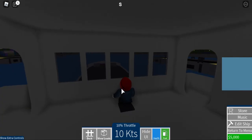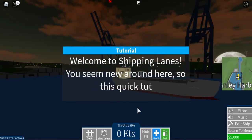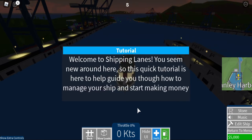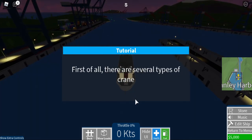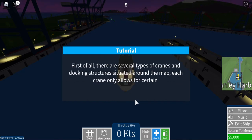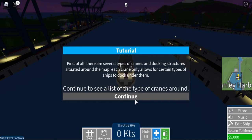Let's do the tutorial! Welcome to Shipping Lanes, you seem new around here. So this is a quick tutorial — it's here to help you guide around Shipping Lanes. First of all, there are several types of cranes and docking structures situated around the map. Each crane only allows a certain type of ship to dock.